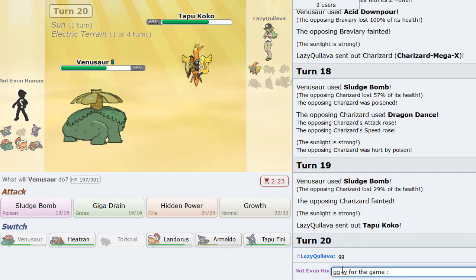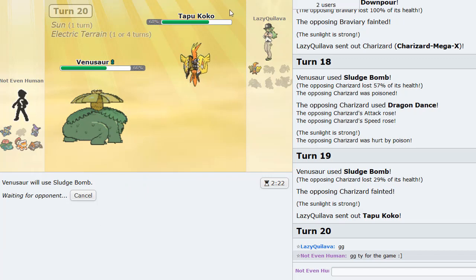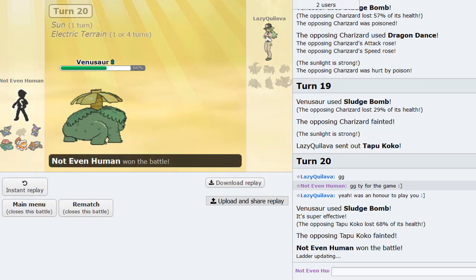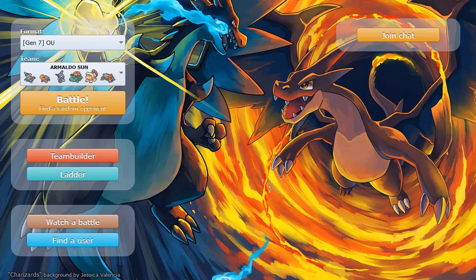GG, thank you for the game! Good to face familiar faces. We got to see Armaldo putting in some work here and there with a knockout. This is where we end it off — I think we just swept everyone's team. It's a very strong team. Thank you all for watching, I hope you enjoyed this video. Getting to see Armaldo clicking buttons is always fun, especially with the Chinese EV spread that came in handy when surviving certain hits.